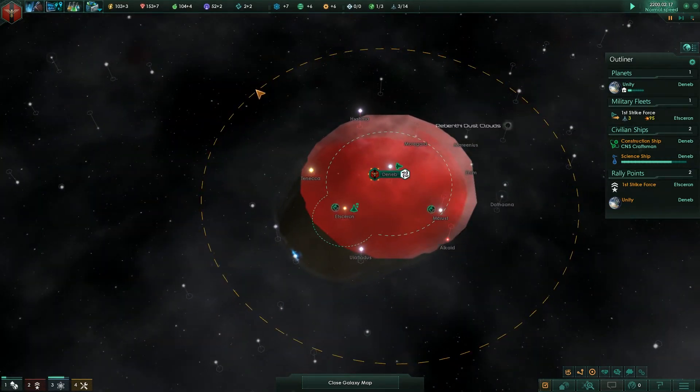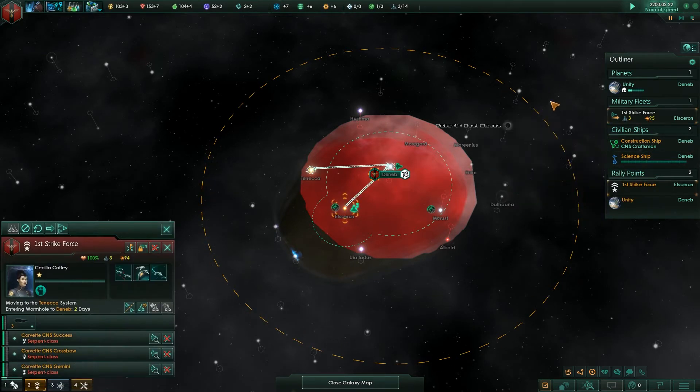This is the maximum range that the wormhole can jump us. If I wanted to go over here, we can't — it's crossed out, we can't go that far. If we wanted to go that far, what we'd have to do is take a construction ship out there.